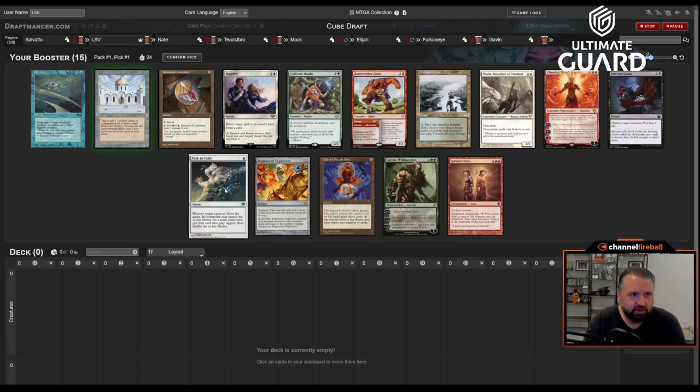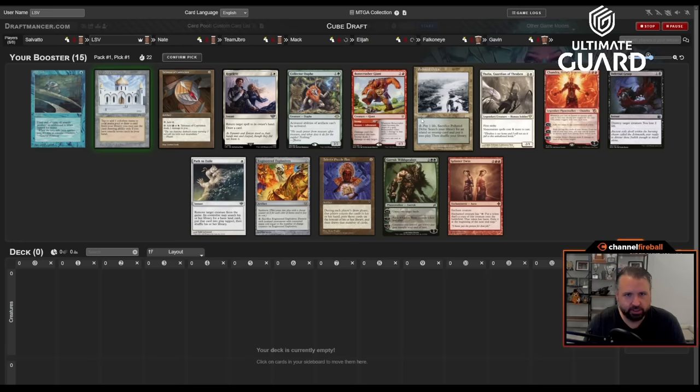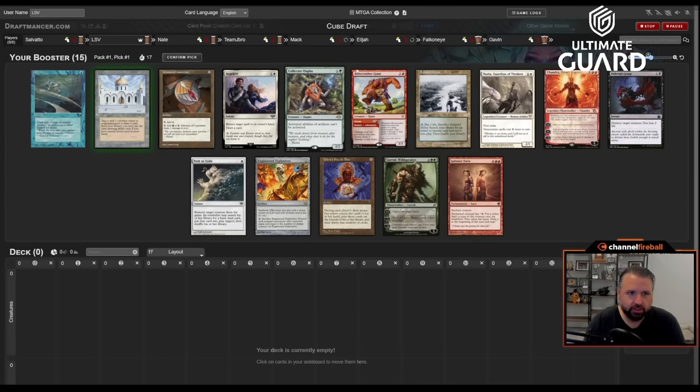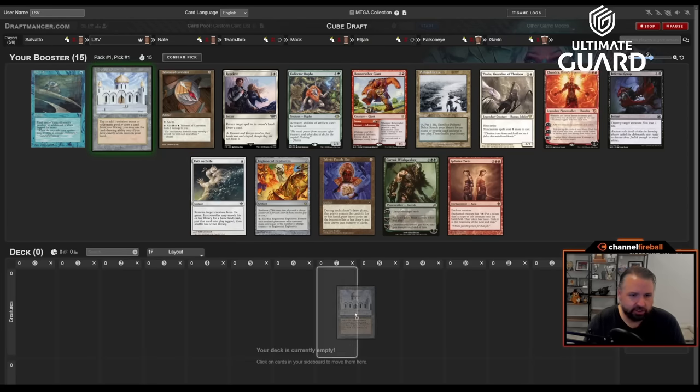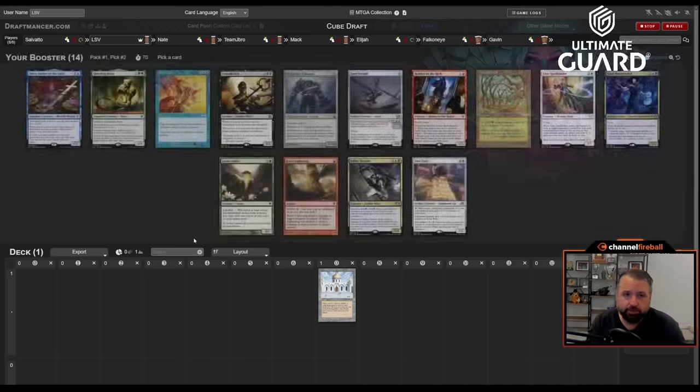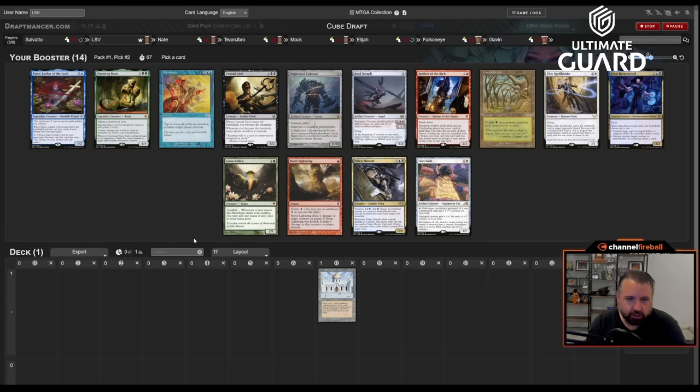Let's see what's coming back: Reprieve, Path, Talisman, Delta is four, All is five, Grasp is six, Bone Crusher seven. A little variance there. First pick Library. When you first pick Library of Alexandria, you want cheap removal and acceleration. Moxes are just the best thing possible with Library, but they're the best thing possible in general. Here there's Lotus Cobra, Burst Lightning, Gaia's Cradle, Fallen Shinobi, Urtai, Elite Spellbinder — not that good of a pack.